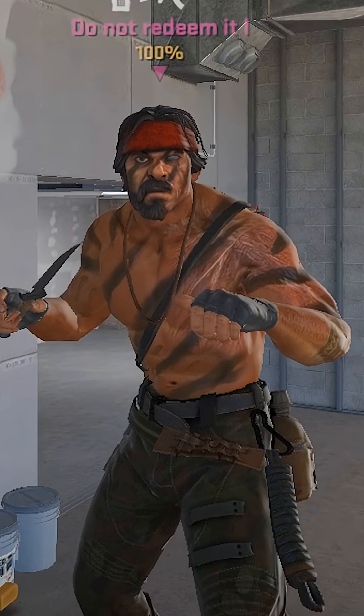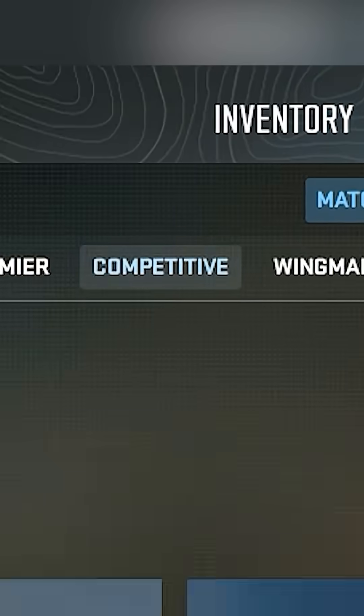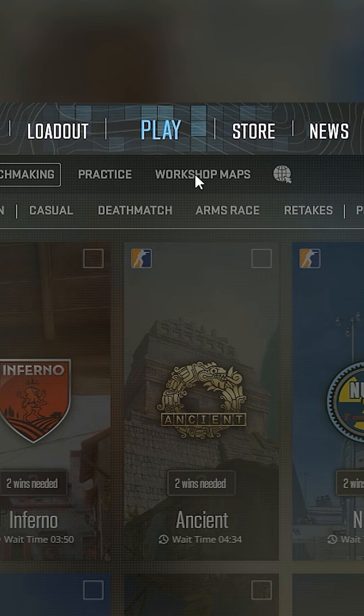I found something so useful in Counter-Strike that each one of you watching this video will use it. So here in this clip, I try to queue for a game and when I click workshop, it doesn't work.